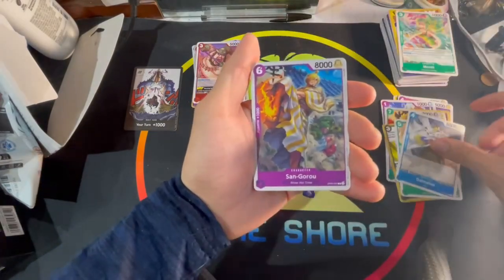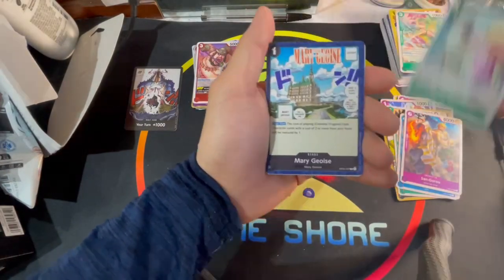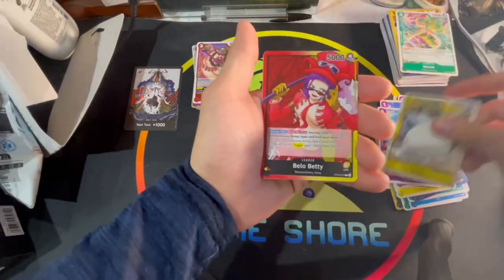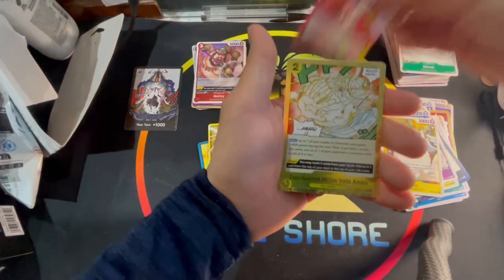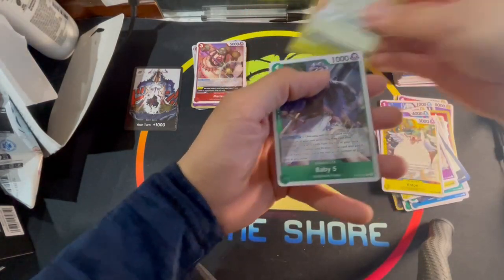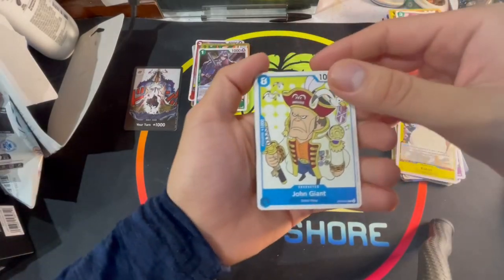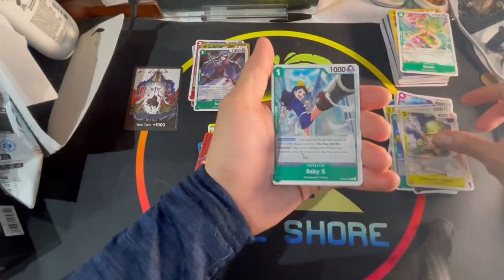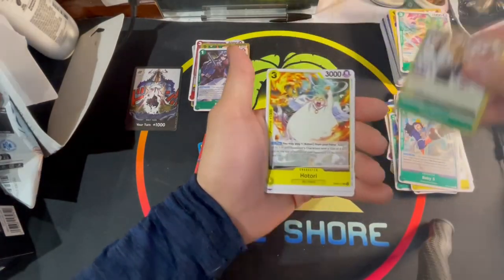We got Gladius, Dalmatian, Sangoro, Doflamingo, Mary Joie, Yama, Jimbe, Miss Double Finger, Coterie Bellow, Betty Leader, 200 Million Volts Amaru, and a Baby Five. We got John Giant, Buffalo, Hakuba, Captain McKinley, Lieutenant Spacey, Baby Five, Charleston, Hotori, Usohachi, Revolutionary Army HQ, Karasu, and an Anel — nice.